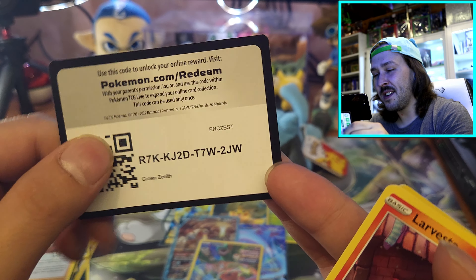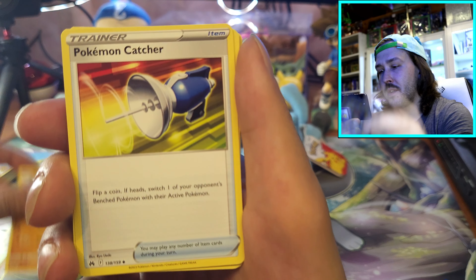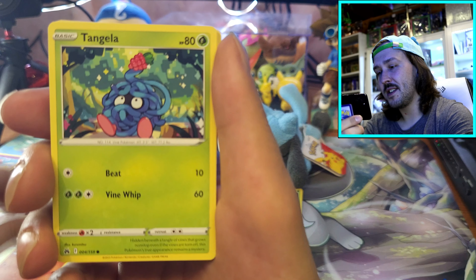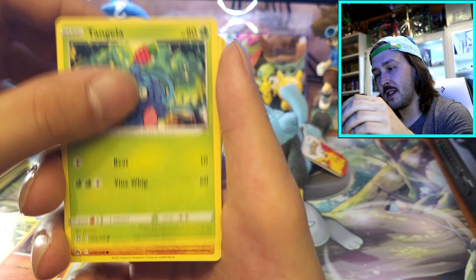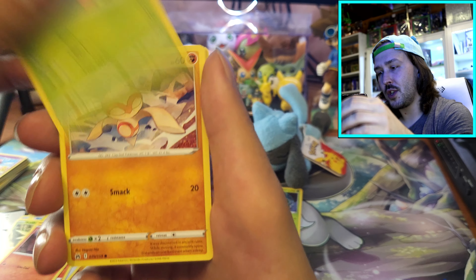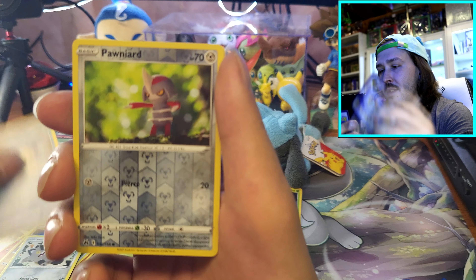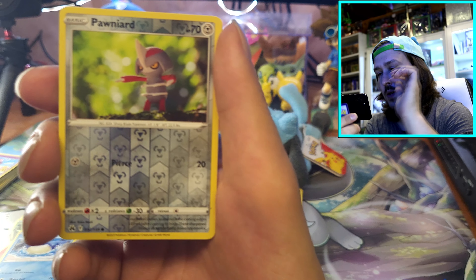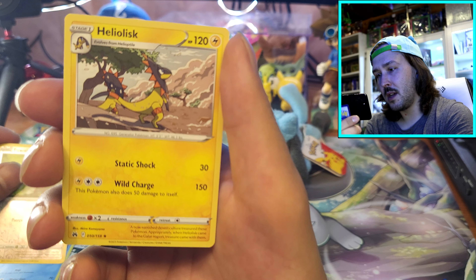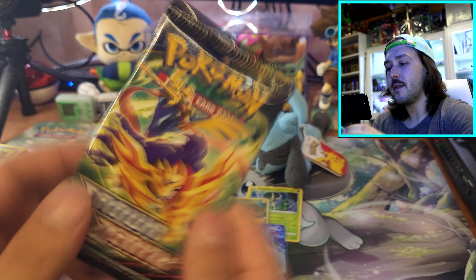There's your code card. Starting off with a steel energy. Graveler, Pokemon Catcher, Salazzle, Larvesta, Tangela, Tangela, Tangela, Baltoy, Meowth, Wailmer. Pawnyard is a reverse - barely in focus. And Heliolisk non-hollow. I think there were only like two packs so far that didn't really have a hit.